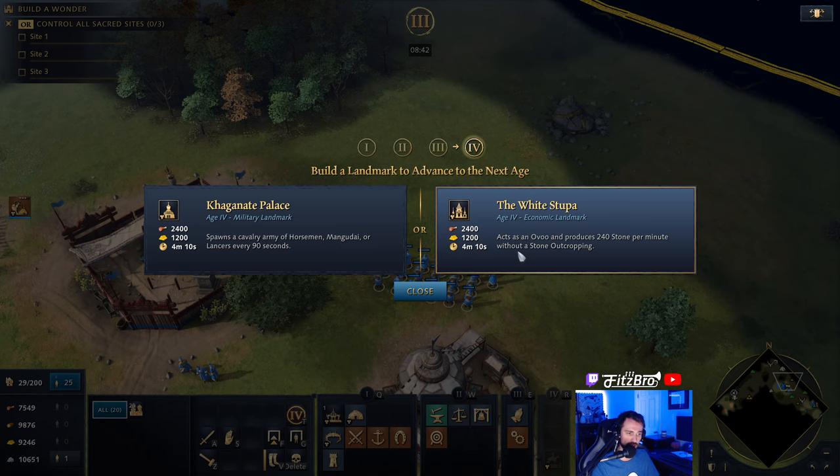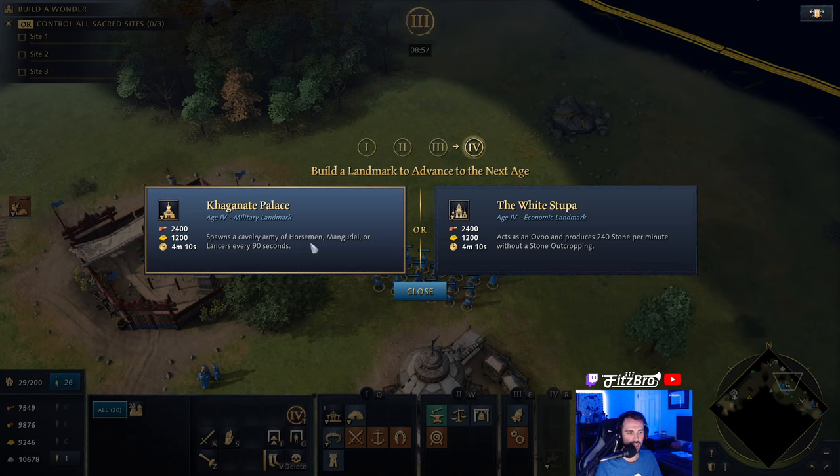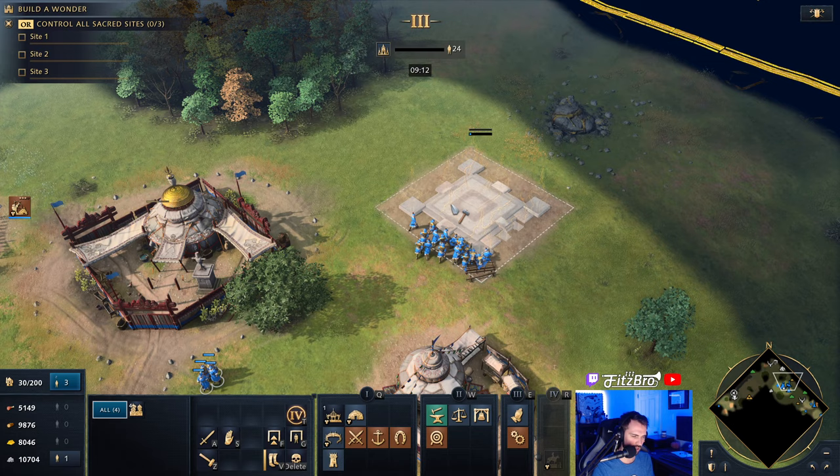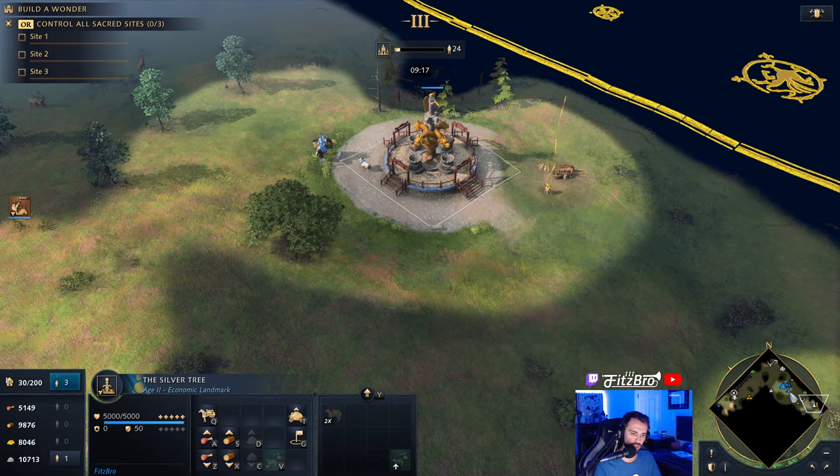You can also move the White Stupa since it acts as an Ovo, and you can position it near all your military buildings instead of moving all your military buildings to it. That gives you some great late-game economic options. Maybe you really need that extra army and the enemy is bearing down on you — I could see some uses for the Khaganate Palace — but in general by Age 4 you should have an economy rolling to afford producing units yourself.